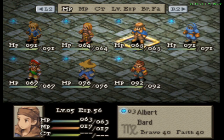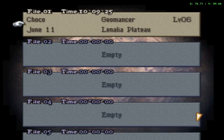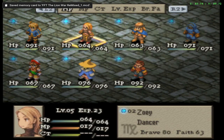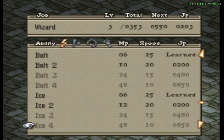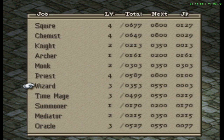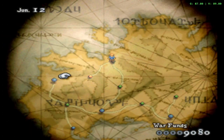Save the game. Did the Wizard get 200 JP? She did — okay, I'm gonna teach her Ice 2. I could go back and borrow the Ice Rod but that's not necessary.